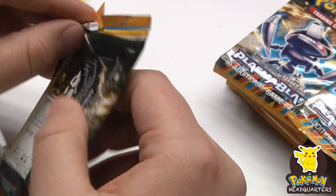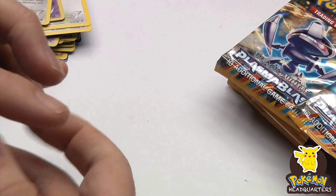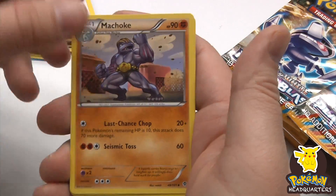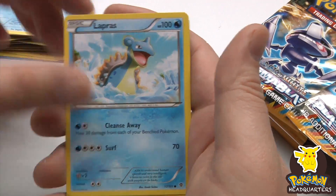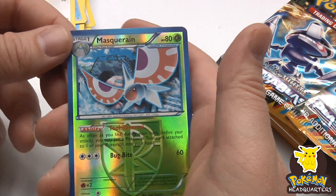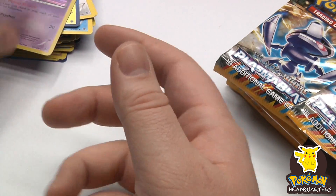Are any of you getting pre-orders in for X and Y, or are you just going to go out and get it right when it comes out? I haven't heard much about the set. Masquerain number two reverse holo — number two out of 101 — and Misdreavus rare holo.